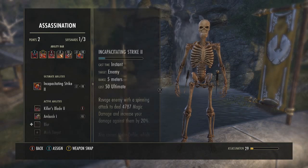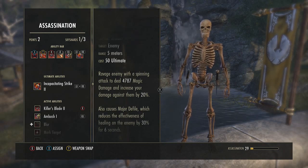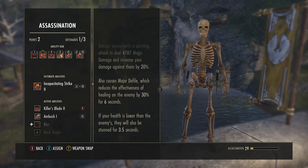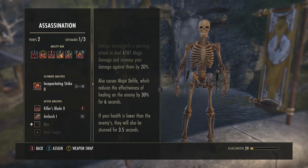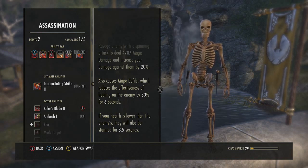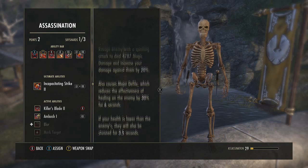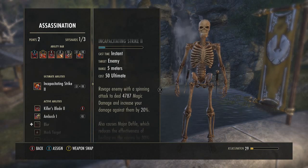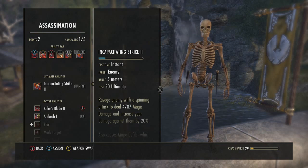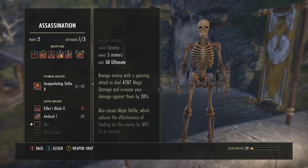The ultimate I run is Incapacitating Strike, which does a ton of damage. It increases your damage against the target by 20% for a certain duration and reduces healing received by them by 30% for 6 seconds — so a healer only receives about 70% of normal heals. If your health is lower than the enemy's, it also stuns them for 3.5 seconds. It's only 50 ultimate, about 5 to 7 auto attacks, so you can spam it roughly 4 times in a 1v1, dealing around 5,000 magic damage each time.